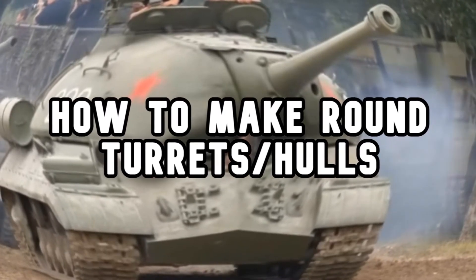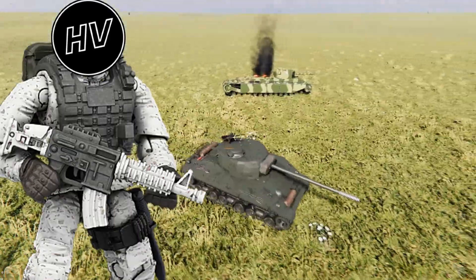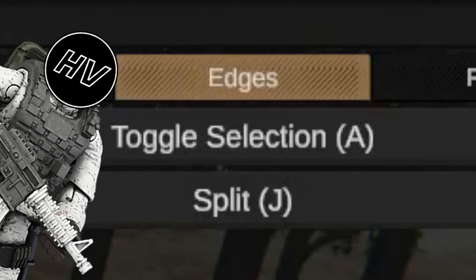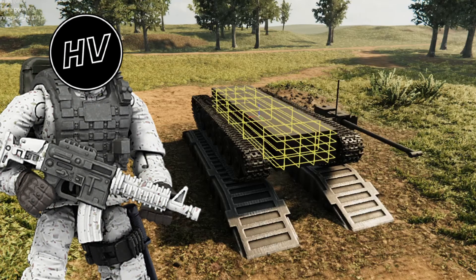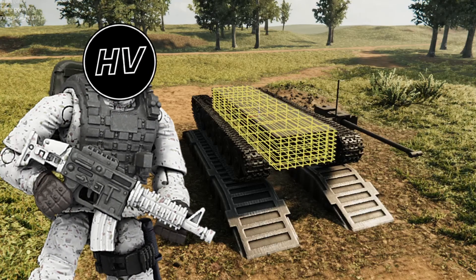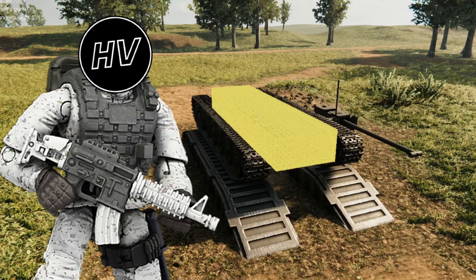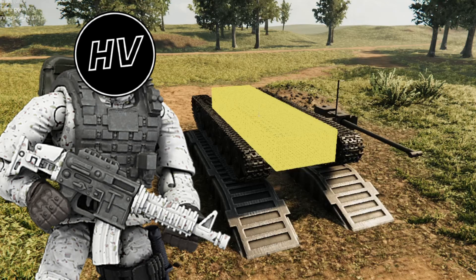Look at those curves. Making complex vehicles isn't possible without splitting your tank. To split your tank, you click base edges, toggle selection, then split. Splitting increases the amount of edges, vertices, and faces, but at the same time decreases them in size, which opens the way for you to make complex vehicles. The more you split, the more complex your build will be.